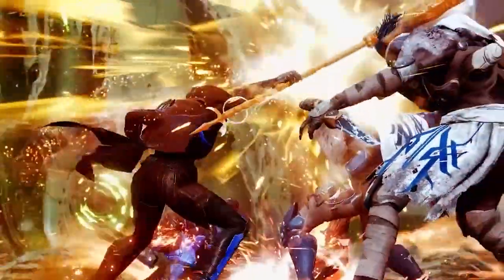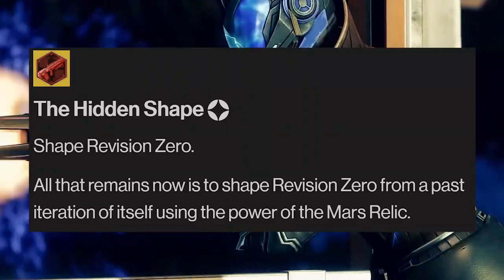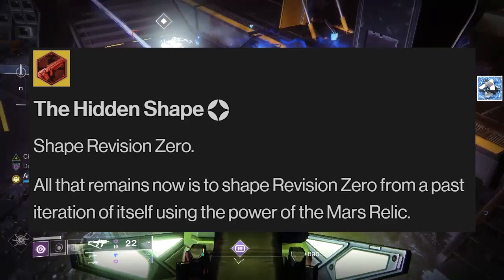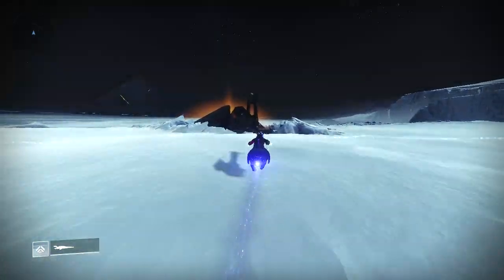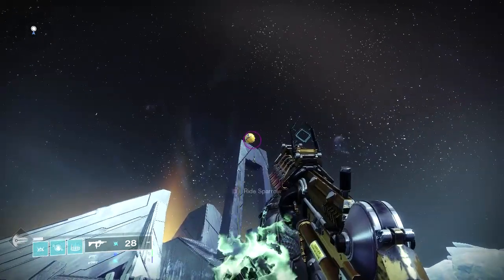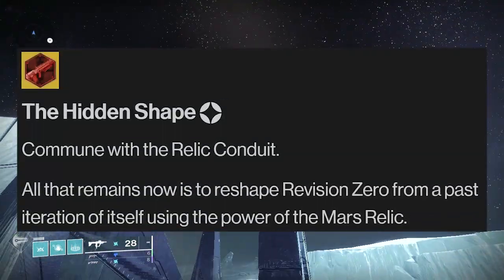Once completing each one of these side quests, you'll get to return to Mars and visit Ikora Ray, where you'll then get to craft your own Revision Zero. And it's at this point that I believe Guardians will have to locate those drop pods located across the galaxy and destroy them with the Revision Zero, because we will have to level up the Revision Zero and then reshape it to complete this exotic quest.